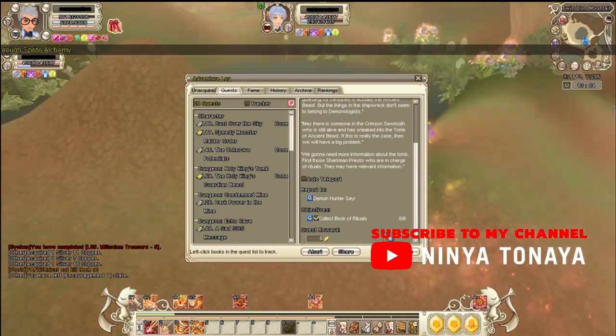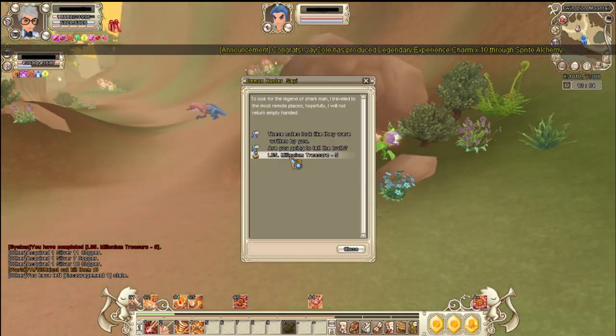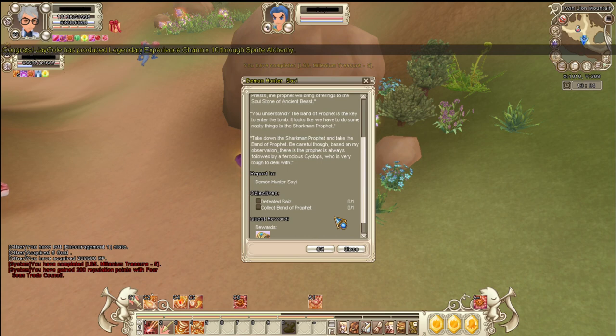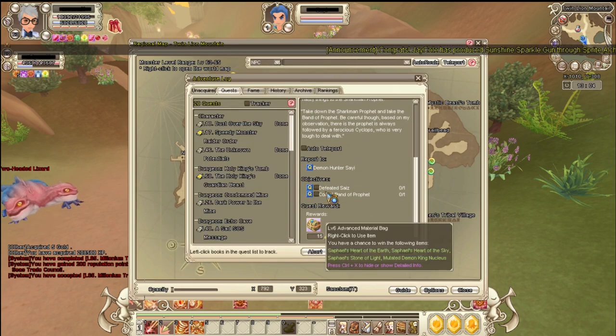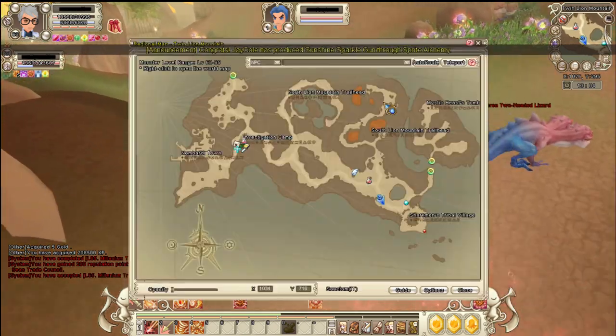It says here that I need to collect the Book of Rituals, which is from Christ — done. Then I have to go to Saiz and collect Banda, a prophet. Saiz is located here; let me just check — yeah, it's here.